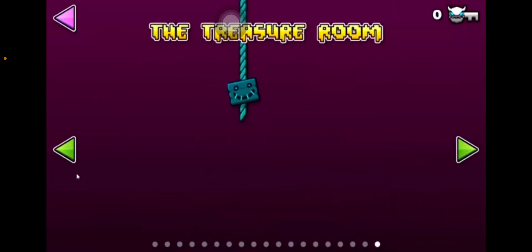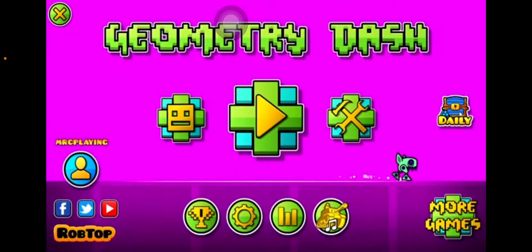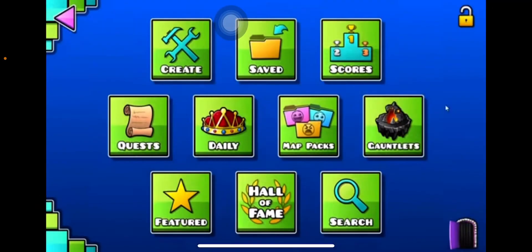What you may not have known is that the editor menu looks like this. You can head back to the original menu, you can head to the world of secrets only if you have 50 diamonds, and you can access the treasure room only if you get five demon keys. The buttons include: create, saved, scores, quests, daily, map packs, gauntlets, featured, hall of fame, and search.